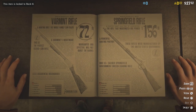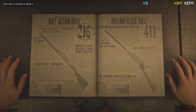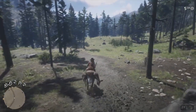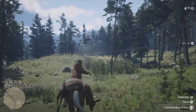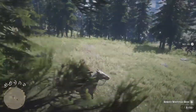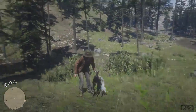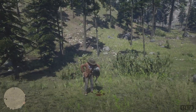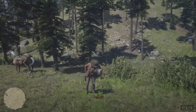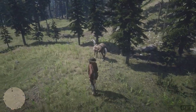First and foremost, your two priority items are the varmint rifle, which is $72 and unlocks at rank 8, and the bolt action rifle, which is $216 and unlocks at rank 7. By the time you're rank 7 and 8, you'll probably have just enough money doing story missions, stranger missions, and all sorts of stuff to buy both those rifles. Those are going to be your key rifles when you're hunting around the world. Use your varmint rifle for small game like squirrels, raccoons, even birds. You can also use the bolt action rifle for larger game like pronghorn, deer and elk, even bear and wolf.